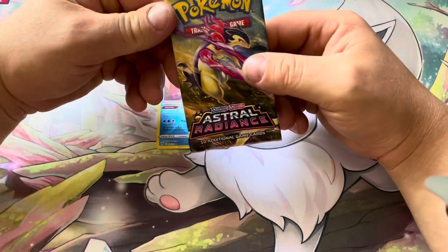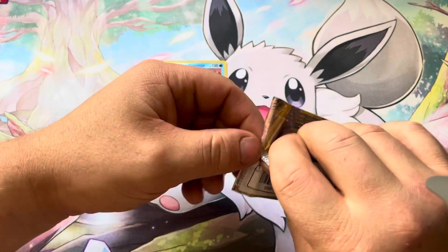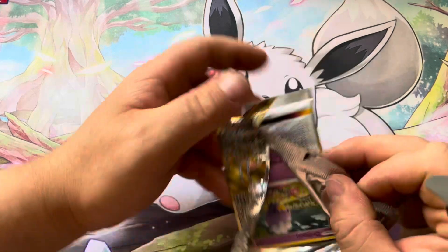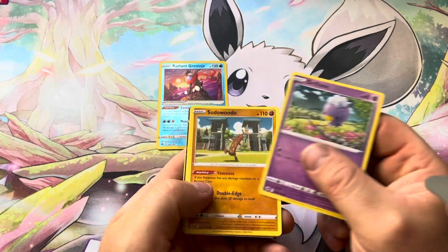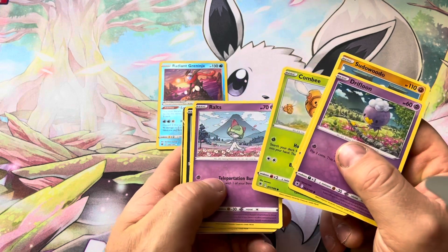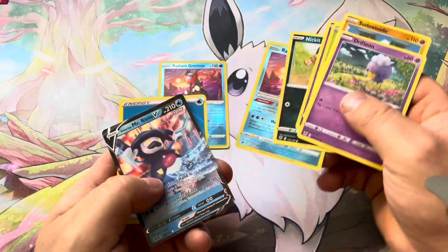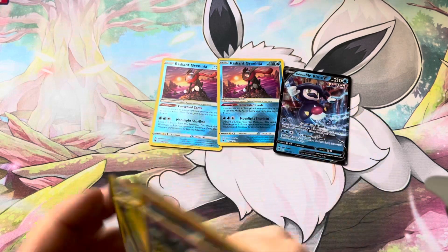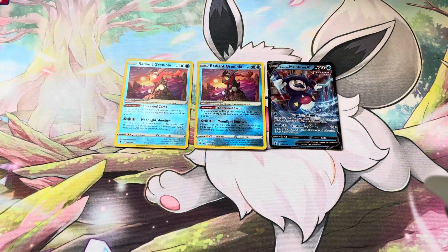Down to the last pack — can we get some last-pack magic? It's unlikely but we'll try. We got Drifbloon, Misdreavus, Combee, Ralts, a Nidoran, another Radiant Greninja, and a Galarian Mr. Rime V! Also Wailmer, Mega Cape, Swablu, and Magneton. That was actually a pretty good opening — two Radiant Greninja and a Galarian Mr. Rime V out of three Astral Radiance packs.